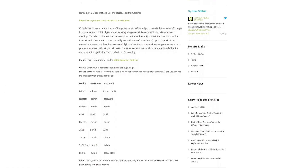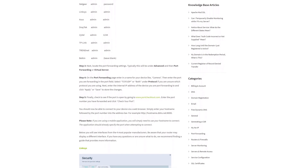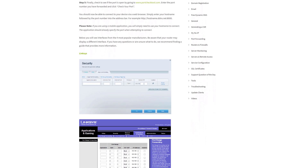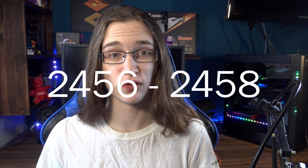Then just simply save it. Now onto everyone's favorite step: port forwarding. It all really depends on who your internet service provider is, so just check how to do it with your provider. It usually involves going into your router settings and port forwarding there. You need to port forward with the IP of the PC you intend to use as the server, with the starting port being 2456 and end port being 2458.